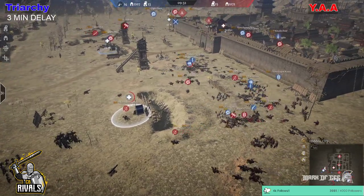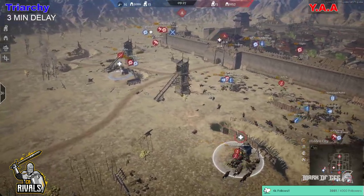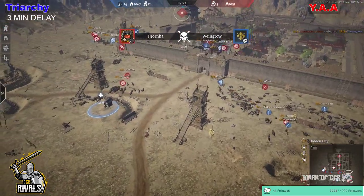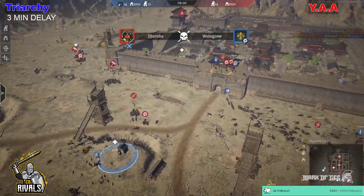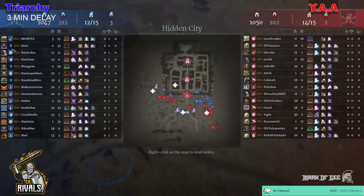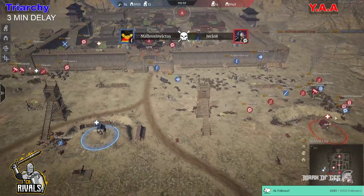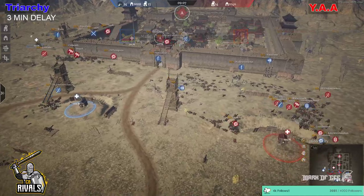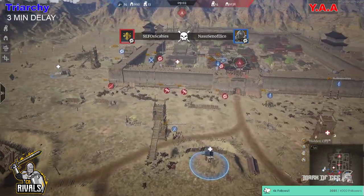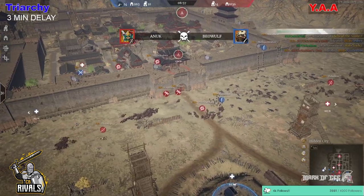Hero wise, they've got a two-hero advantage on the defense. The supply point is already getting capped as well. Winger falls down but B is getting capped, a couple of heroes up top trying to avoid that cap. The cav are dealing damage — we're still 102 versus 217 units, but the leadership advantage is definitely in favor of YAA here. The jav cav still going to come down and do some work.